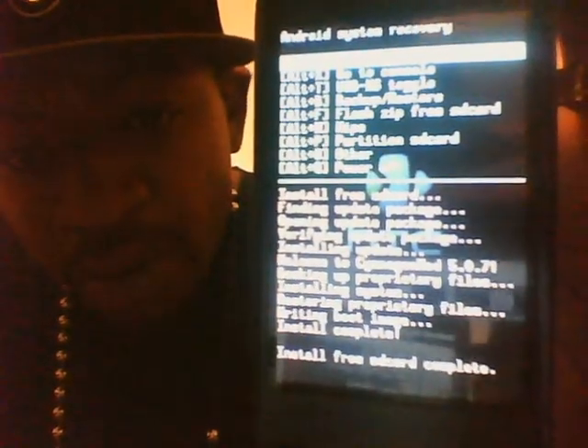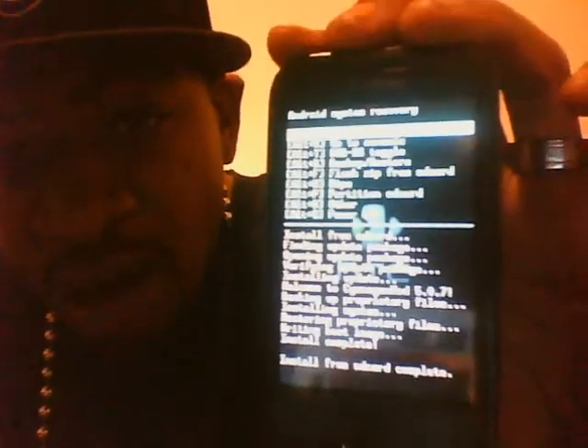Install from SD card complete. Hit the home and back button, or use the trackball to select reboot now. Reboot your phone - let's see this boot up. SuperBad Make Lovin' - that's why I call this one the Make Lovin' boot.